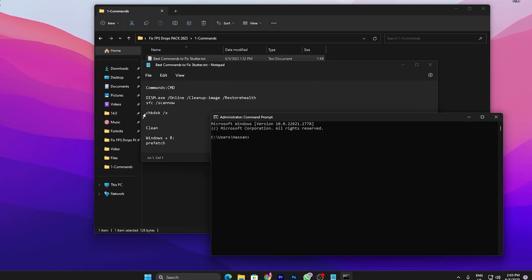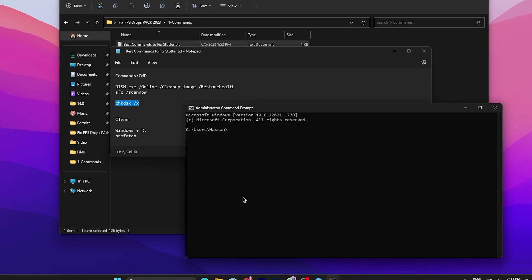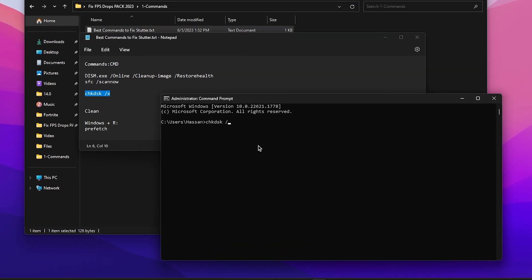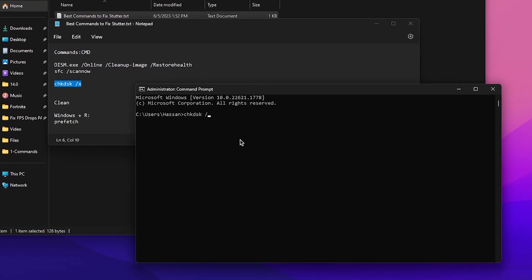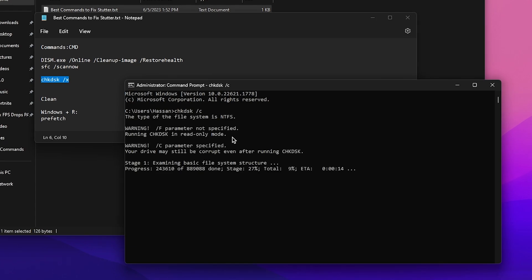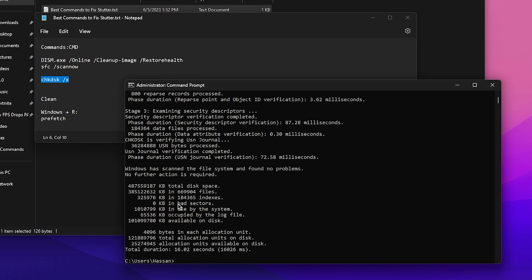Go to the first command which is 'chkdsk /x'. Copy this command, go to CMD, paste it, and replace the X with your local drive letter - the drive where you installed your game such as Fortnite. Press C and press Enter. This will start scanning your disk drive and if you have any corrupted files it will automatically find and fix them.